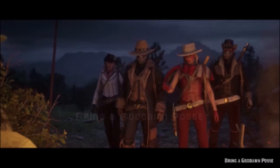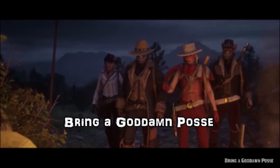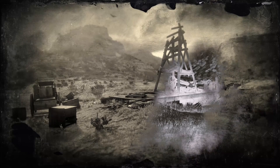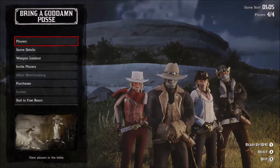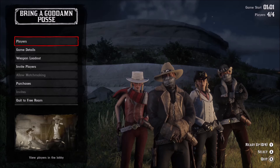Hey everybody, this is Special Agent Nine with the Blackwater Bandits, and today we're going to talk about 'Bring a Goddamn Posse.' This is one of the story mode missions that came out after the beta ended. This is the honorable mission, so you need to have more honor than dishonor in order to launch it, and you will need a crew of four people, so get all your bandits together.